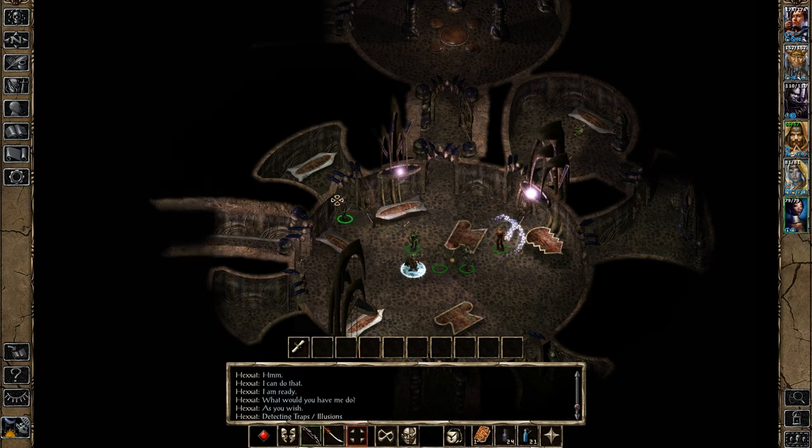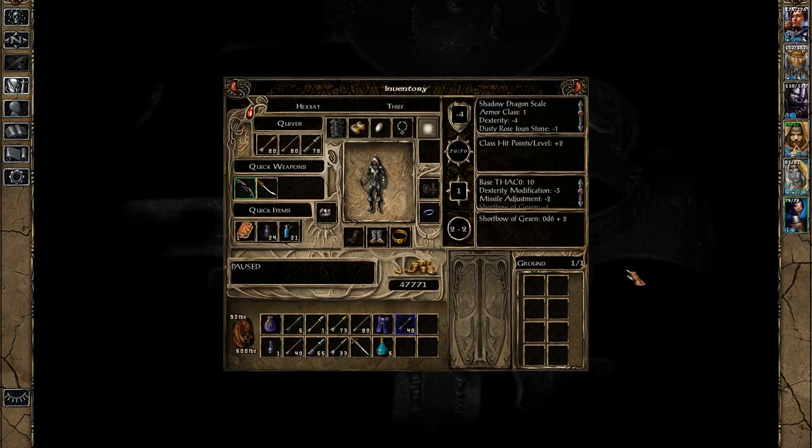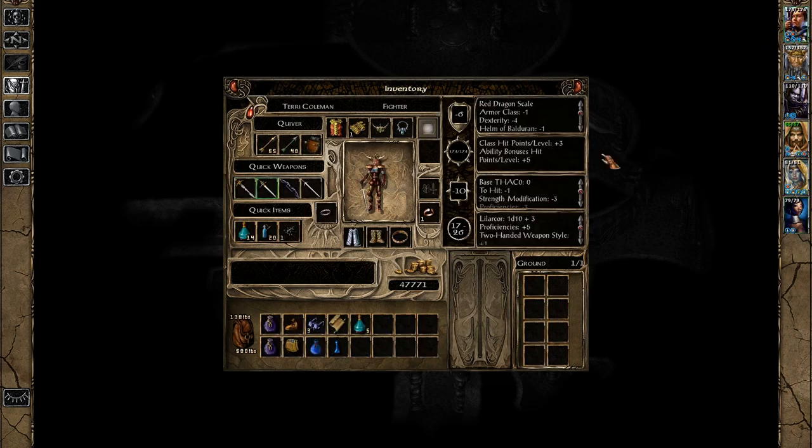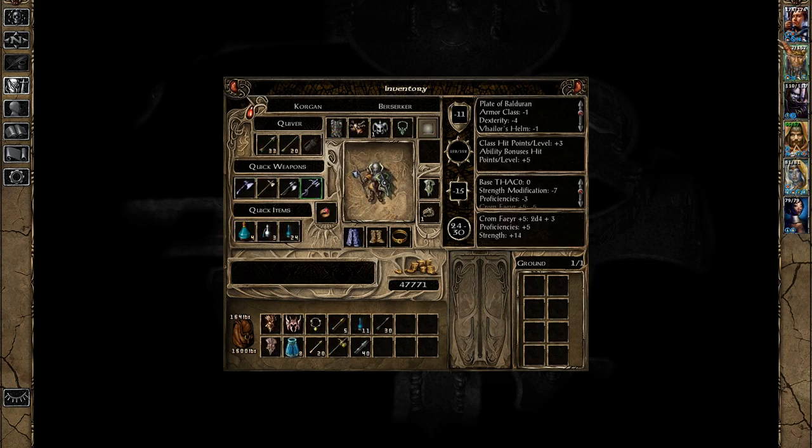And finally there's this one. I'm pretty confident this one is trapped. Fortunately, we can deal with the trap and get the goodies: 73 gold, 5 Potions of Superior Healing, and a pile of very magical Arrows +3. You can have them — you now have 19, and you have 5, and you have 4.